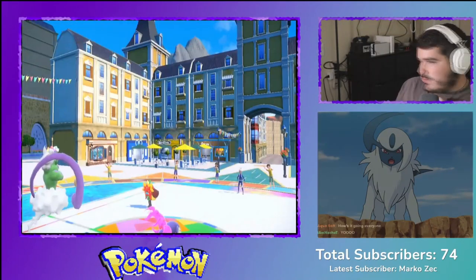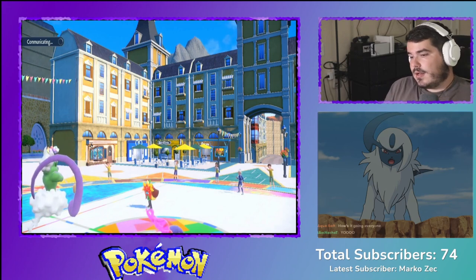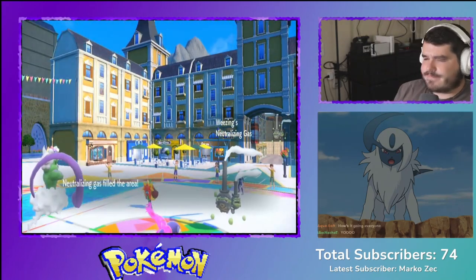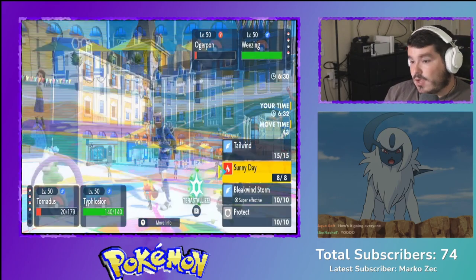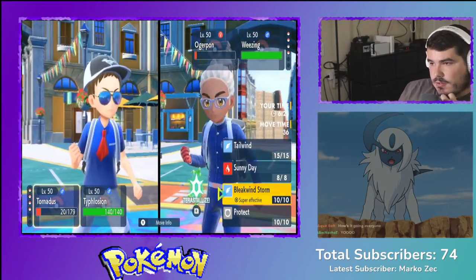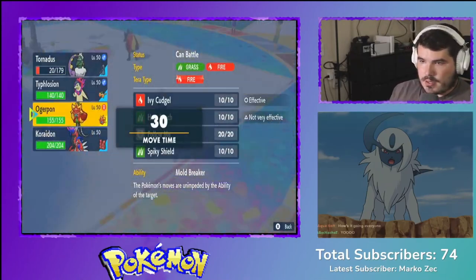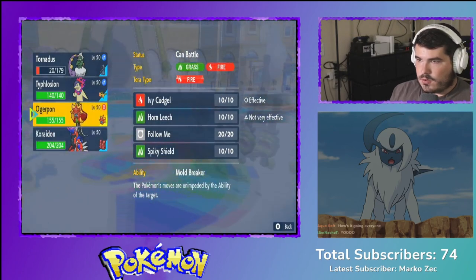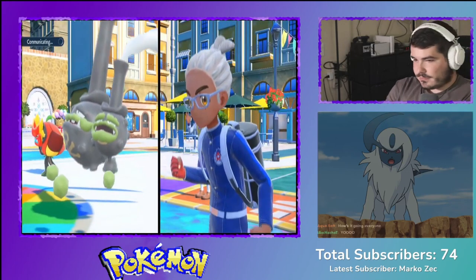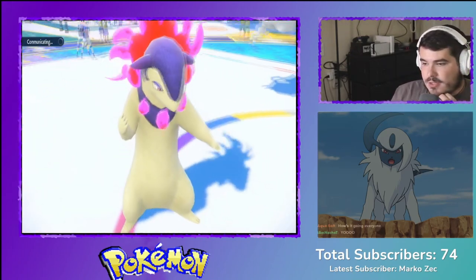This is a max Eruption — oh that is beautiful! We got rid of their Tornadus. Looks like I'm faster than their Ogre Pond which is great. Probably gonna switch out — there's the weasel. Actually, I'm still faster — no, I don't know if I'm faster, they might be faster now. I think I'll Bleak Wind and then switch into Caridon. I know the sun won't come up but the Ivy Cudgel shouldn't be as bad.